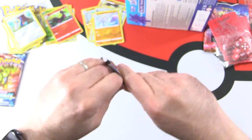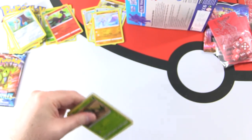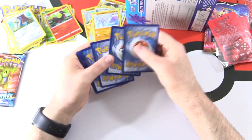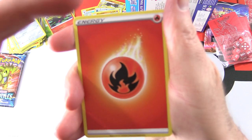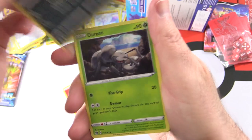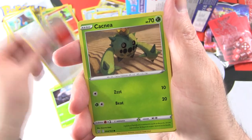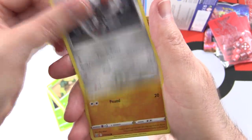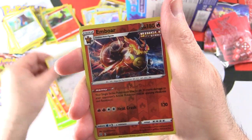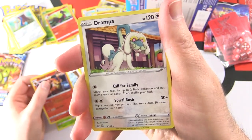Two more packs — can we do it? Pack seven: Fire Energy, Morpeko — he ate some bad food by the look of it — Durant, Single Strike Style Mustard, Cacnea, Ponyta, Timbur, Tepig Single Strike, Glameow, Emboar, Reverse Holo Single Strike — that looks pretty sharp — and Drampa.